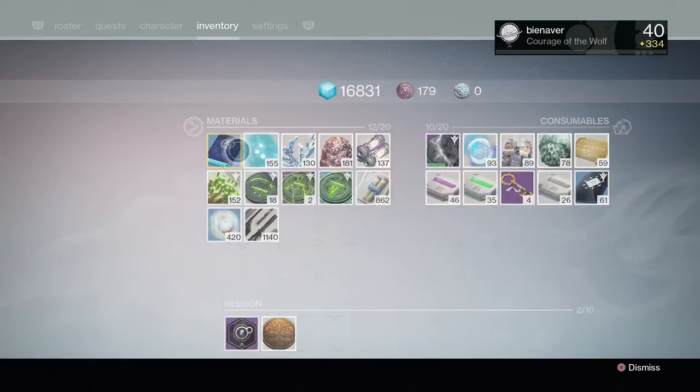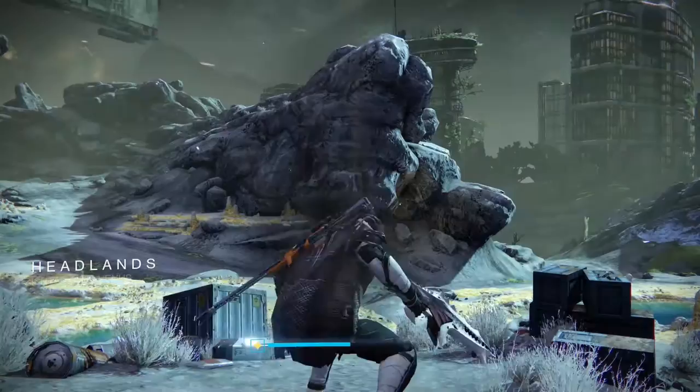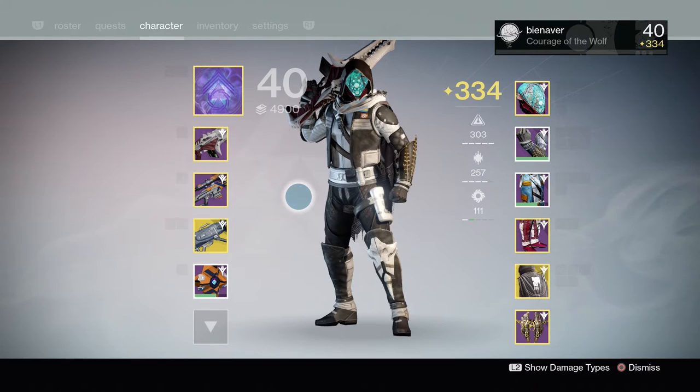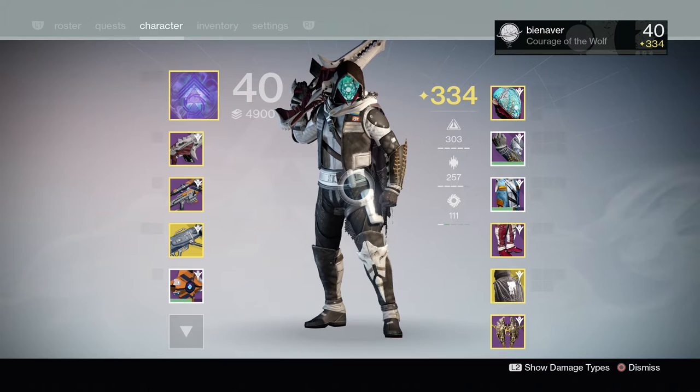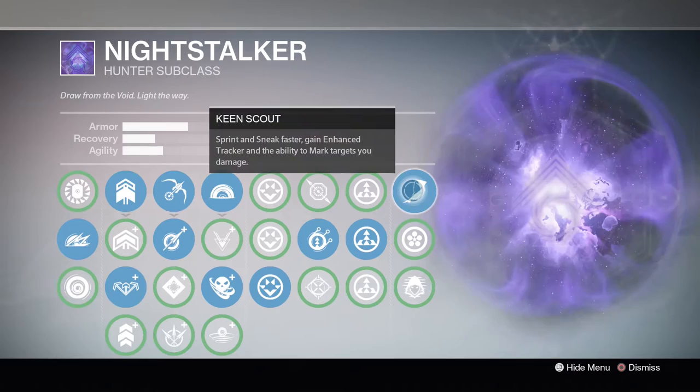What you want to do is go to Venus and start a patrol there, then just launch it up. We've made it onto the map, so make sure you have a ghost shell that detects spirit bloom — this will mark out any nearby spirit bloom. Because we're also looking for chests, you'll want the Night Stalker subclass from the Hunter with Keen Scout equipped.